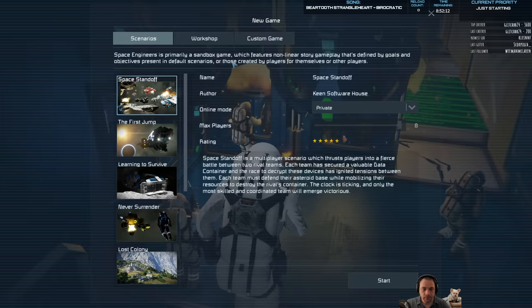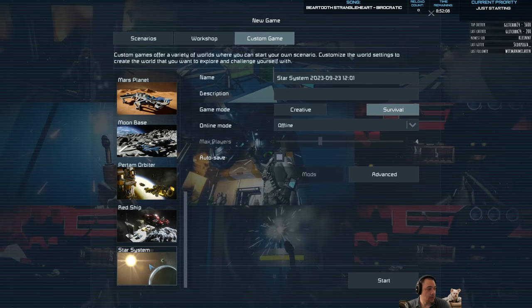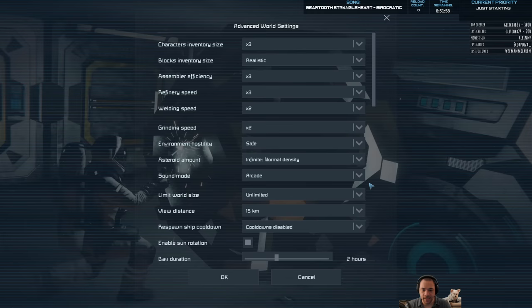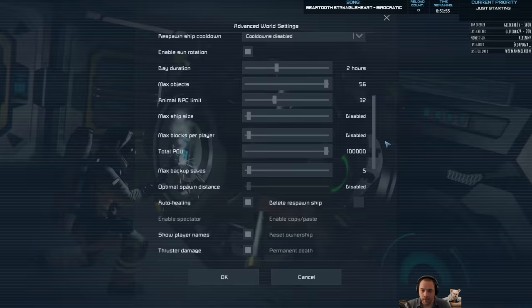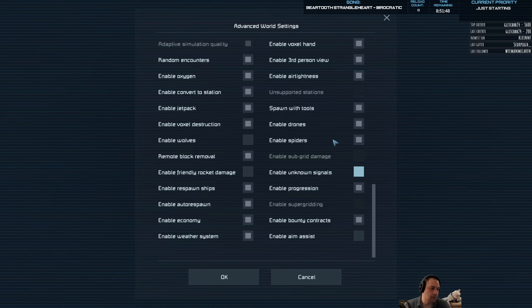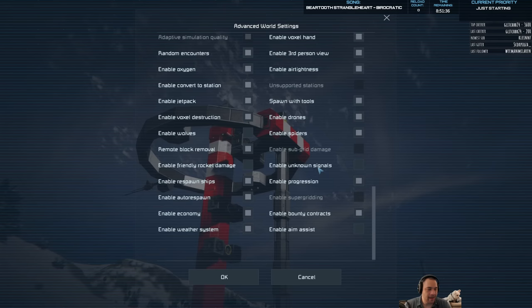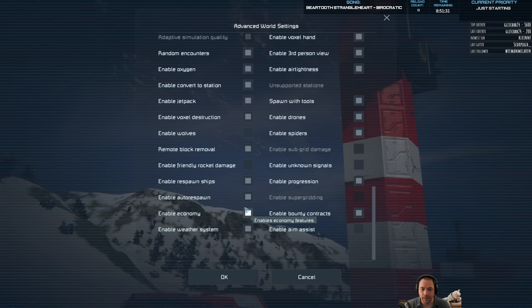I'm going to be doing the custom game of a star system, because the star system has a little bit of everything. All the settings are going to be default survival, except we're going to turn on spiders and turn off unknown signals. Spiders are aggressive spiders that try to kill you — thanks Starship Troopers. Unknown signals are like care packages which can have materials and cosmetics in them, but I don't want to go chasing them down and they give a lot of freebies I'm not particularly interested in.